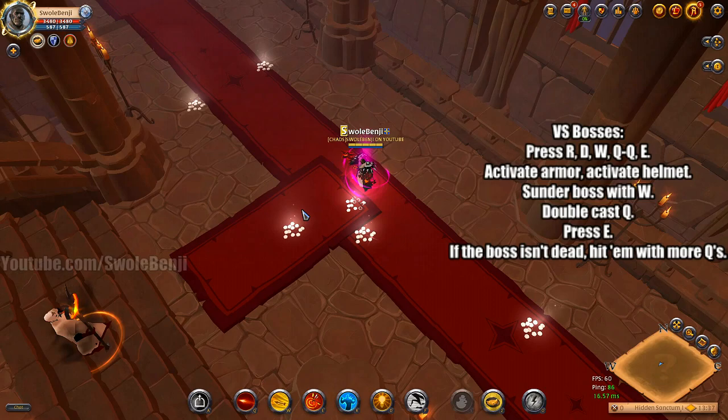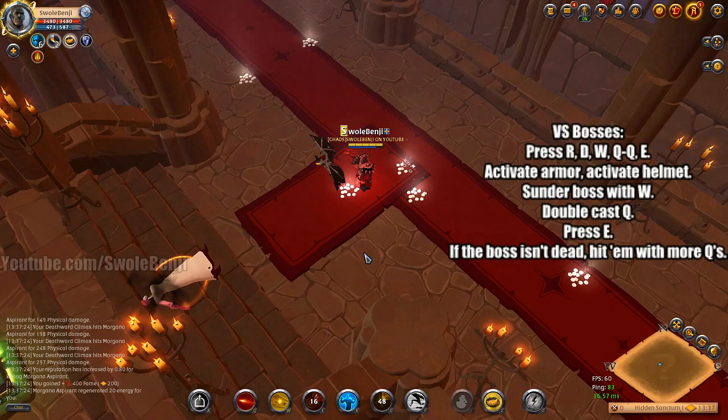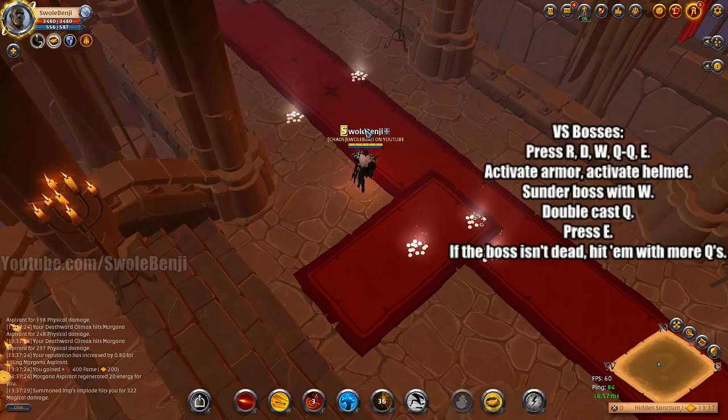I didn't have my omelette up and running in that last clip — it's actually faster. So here's the combo for versus bosses. You want to open with R, D, now target the boss, press W. You're going to hit two Qs after this, then E, and they're dead. And that was way overkill — I didn't even get to finish casting E. That's a very easy boss though. This works on epic bosses and some legendary bosses. If you want to be fancy, you could throw a poison potion at it beforehand, but you don't need it — it's a waste of money. Bosses just melt with this combo.